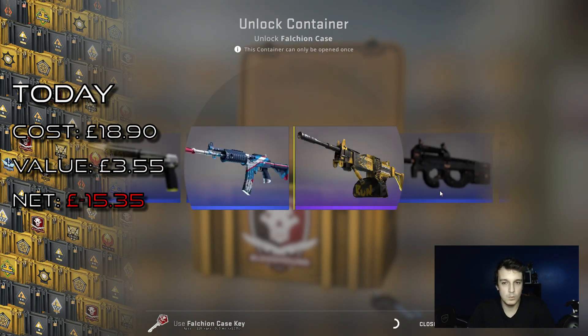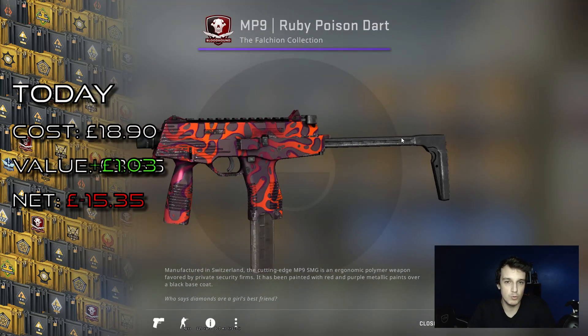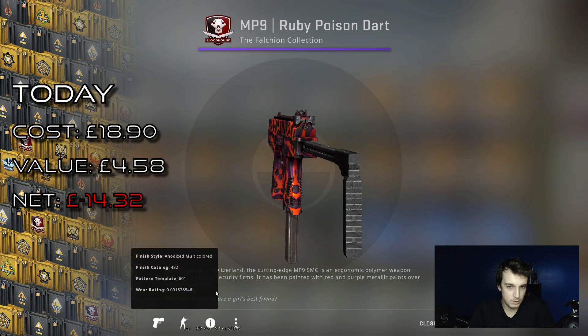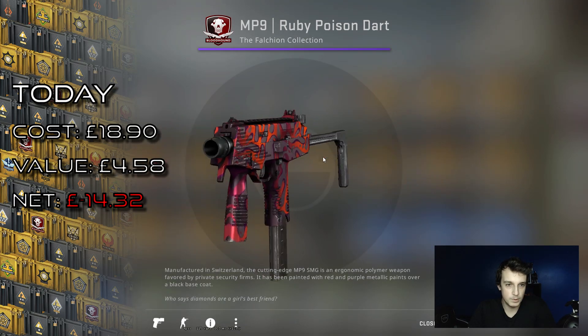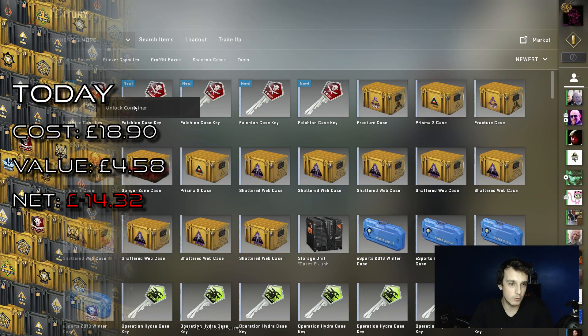Some things passing by — nice! That's an MP9 Ruby Poison Dart, and in minimal wear as well. If it was factory new that would have been really nice, but not quite turning a profit there.